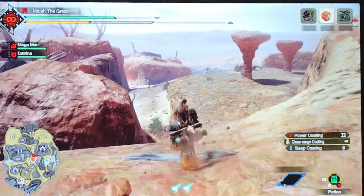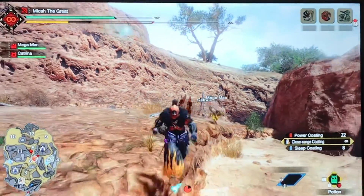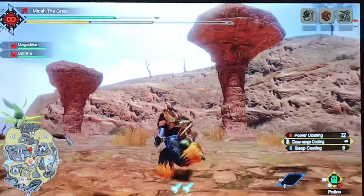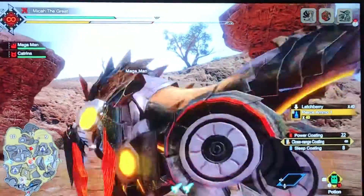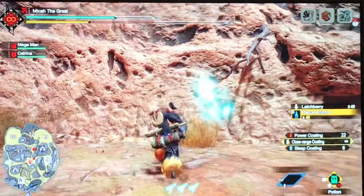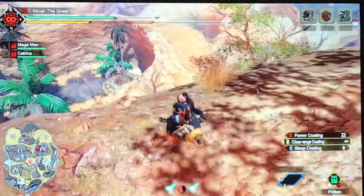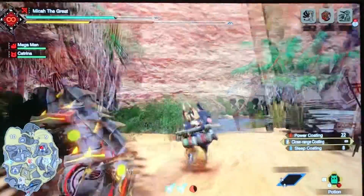Once you head to area 8, you're going to see these two pillars. Face this way — right where the latchberry is — and head right towards the mountain. You can grab the wirebug here for an extra one, and hold the sprint button to go up walls longer. We are now at sub camp 2.